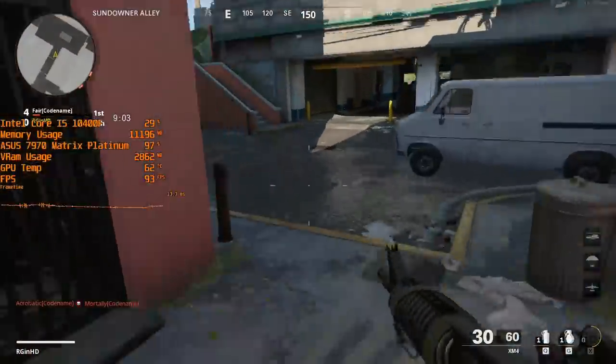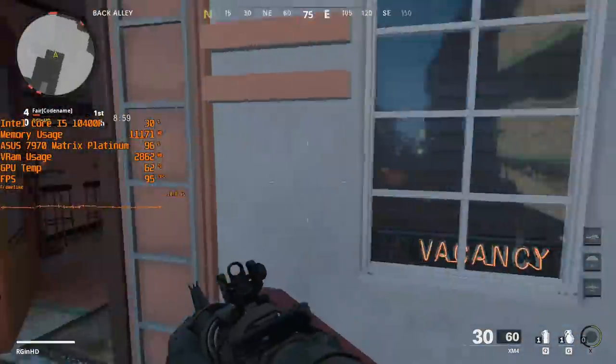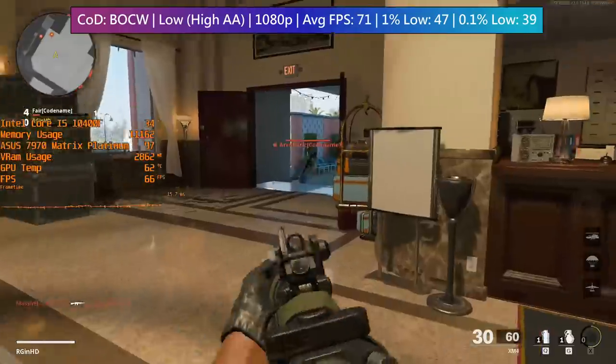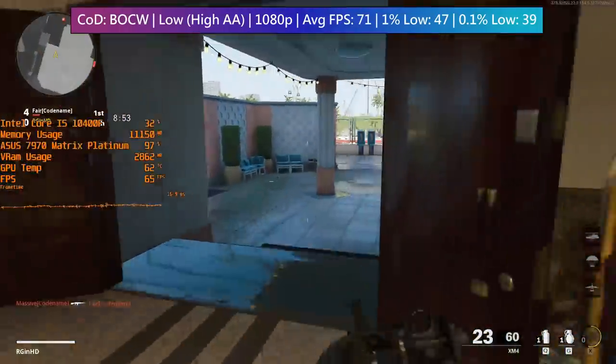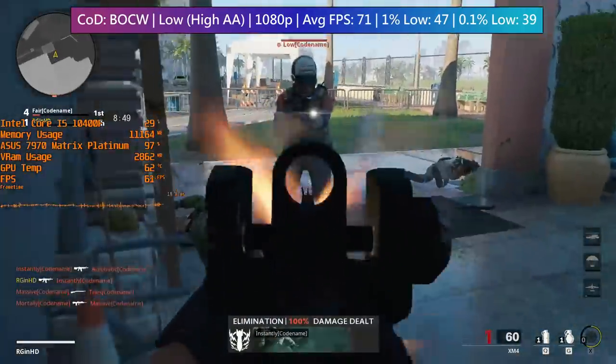Now you don't have to use high AA, but in the case of COD I find that anything lower doesn't really do a good job of dealing with jagged edges. The performance sacrifice isn't significant over opting for low AA — at least not in the case of this card — but it just looks way better.